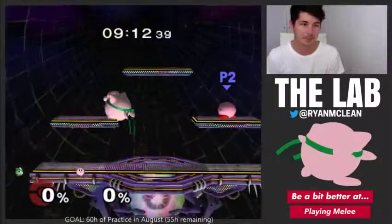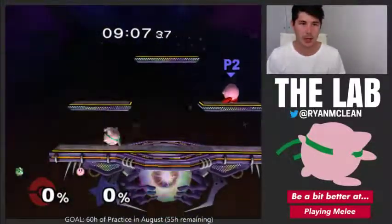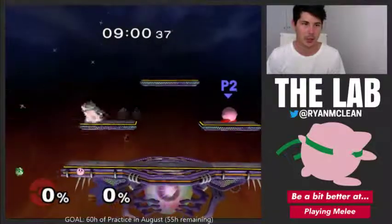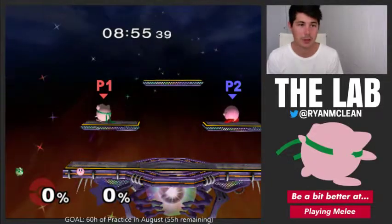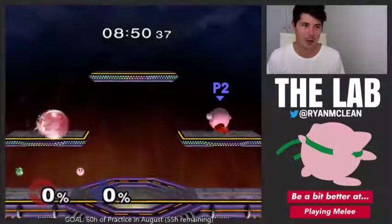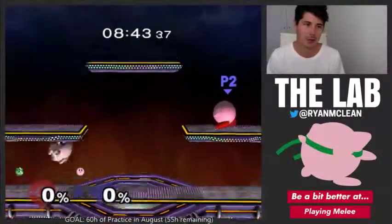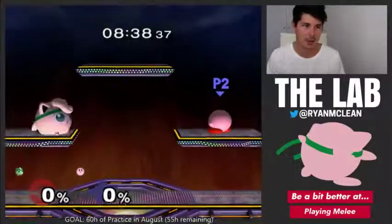With shield dropping to the left, my controller has a perfect notch right in the center, so to the left it's basically perfect — my shield drops are really fast and I'm really confident in them. To the right I've worked on a lot in the month of July and they are getting a lot better, but each day when I start I have to do at least 10 minutes of shield drop practice just to get them happening on a consistent basis.